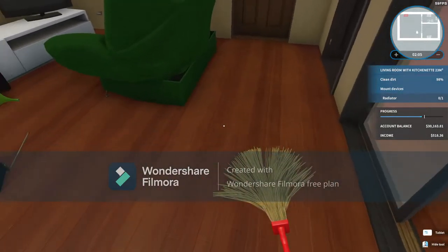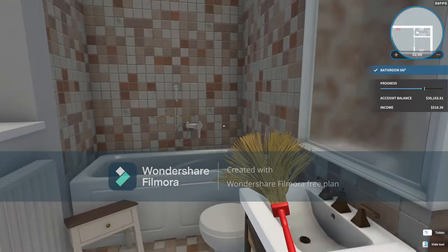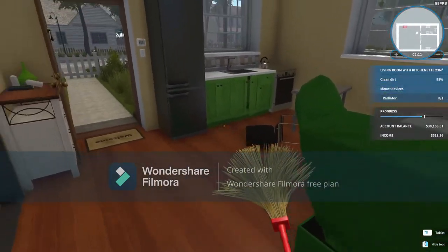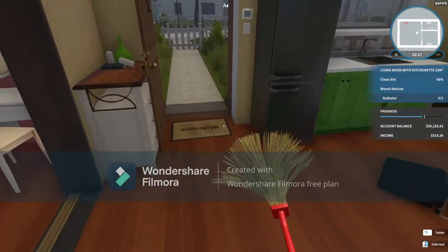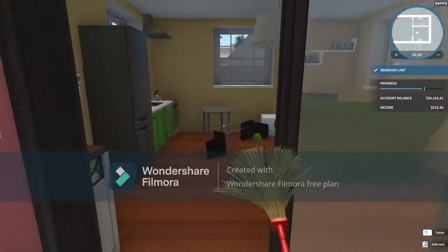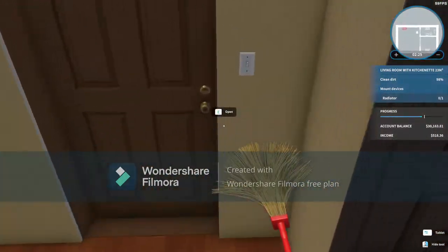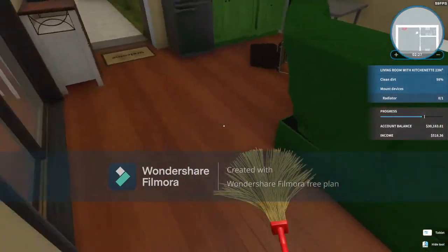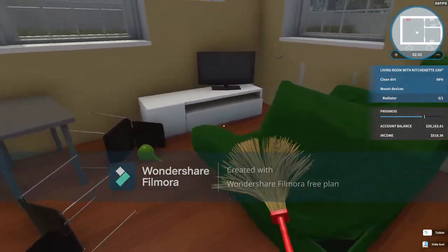Alright guys, I got everything cleaned up here. I got the bathroom clean — it looks like it's good. This still says 98%, so I've got something in here I've got to clean yet. I cannot find it. This one here says it's completely clean. So let's go ahead and get out of our bedroom — I'm sure she's not going to appreciate us being in there too long. Now let's see, what did I have not cleaned?